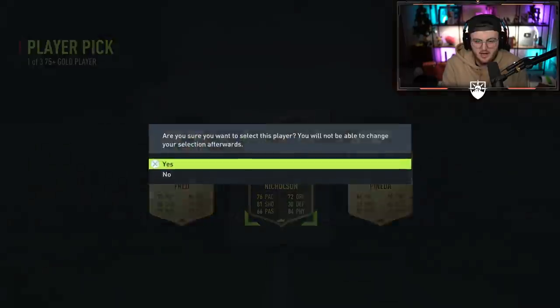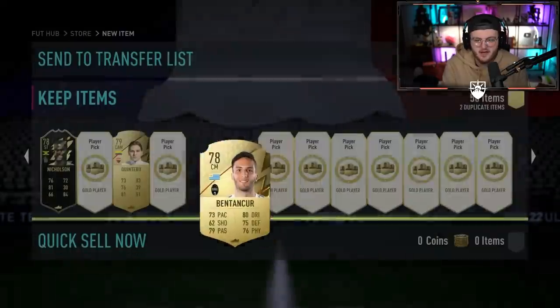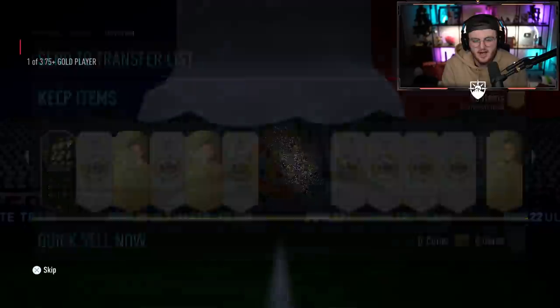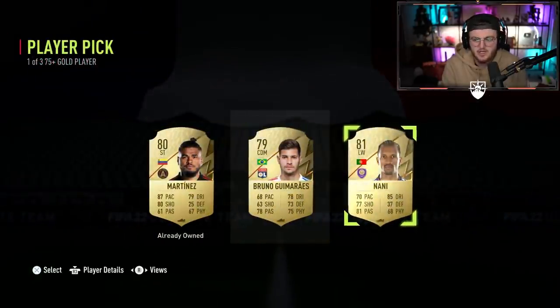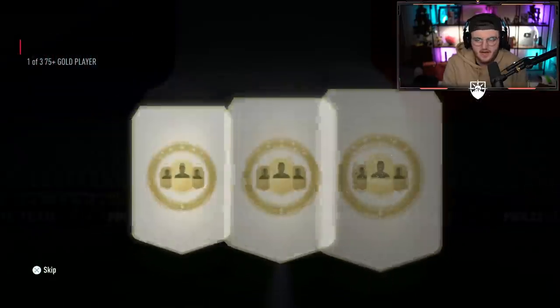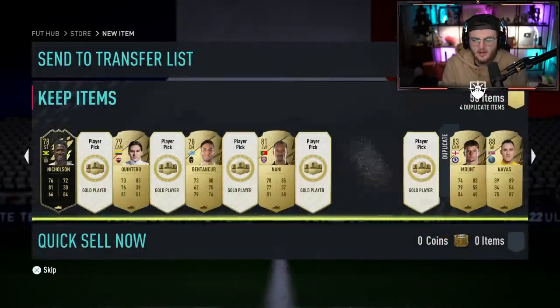Maybe Mbappe untradeable next — that'd be pretty nice. We'll take Nicholson. Come on, EA. Let's get another Winter Wildcard. I'm feeling greedy. For Christmas, I want Martial untradeable. Give me that for Christmas, please. Let me know in the comments what you guys have asked for Christmas. Another cheeky little Keylor Navas! Nani right after Keylor Navas — if you know, you know. Those that don't know always comment asking why I call him cheeky little Keylor Navas. If you know, you know. Bernardo Silva to end the halfway point — nice.